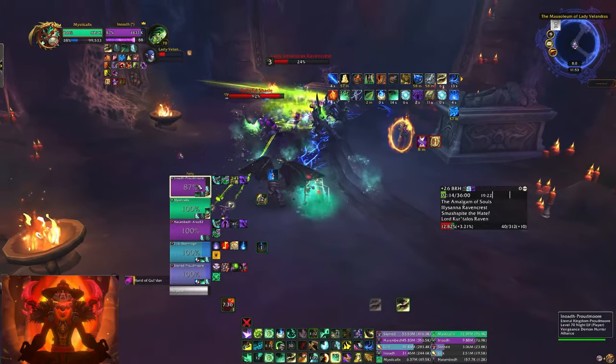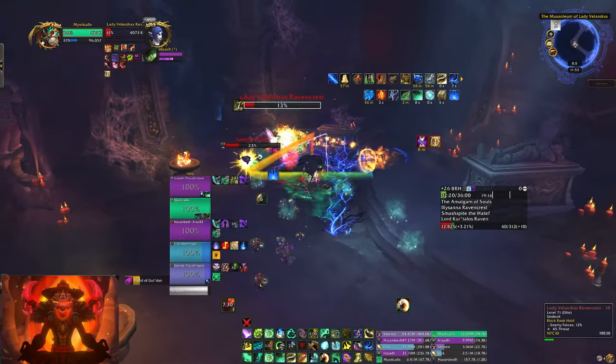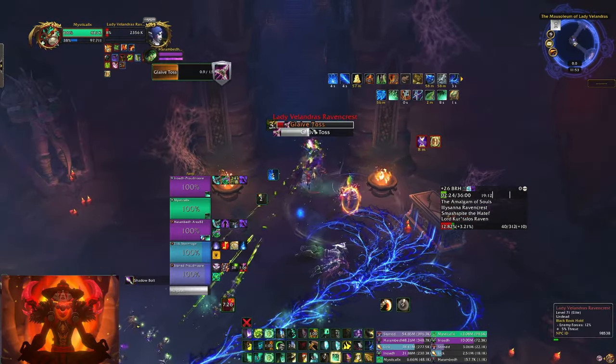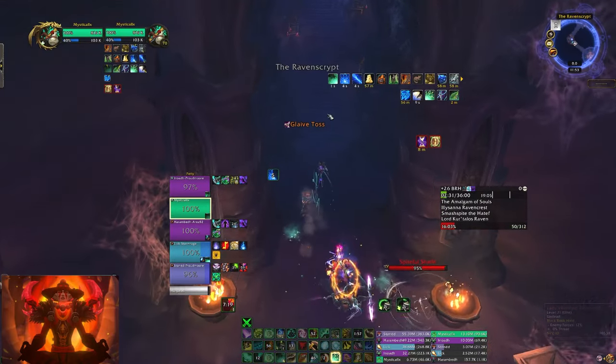Expel Harm is right when it hit me too — Expel Harm is like the MVP heal, by the way. I love it. I hate that it's on the GCD; I wish it was off the GCD. Nice meld on that cleft — oh, melded that cleft. Two melds in a row, dotted it — nice.